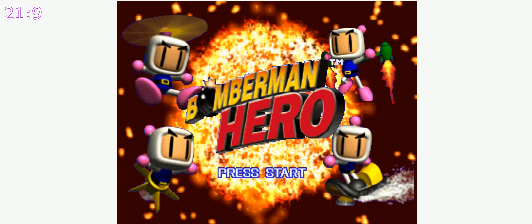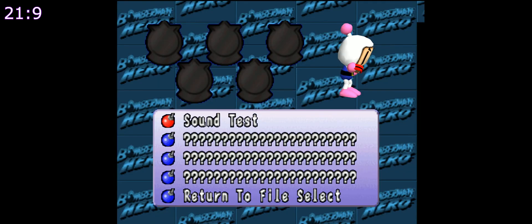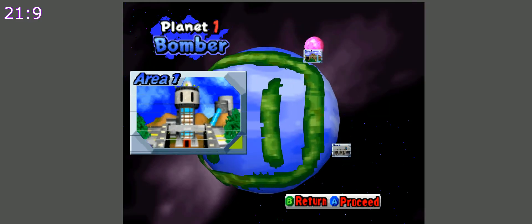Now we're ready to play Bomberman Hero. Menus work flawlessly — they are centered on the original 4x3 aspect ratio. Nothing is stretched and everything is readable. At times when there are 3D elements on screen, they may go into the void on the left and right sides.